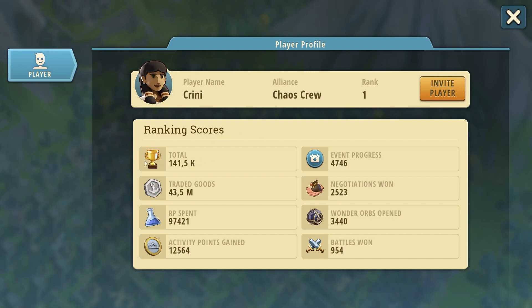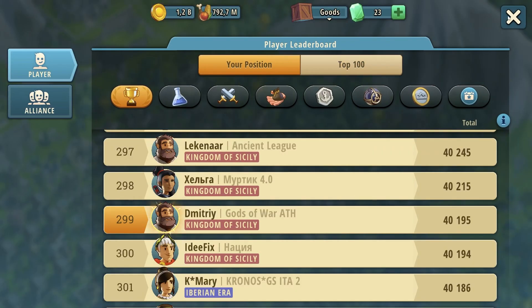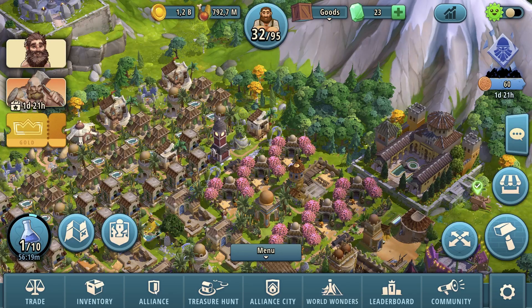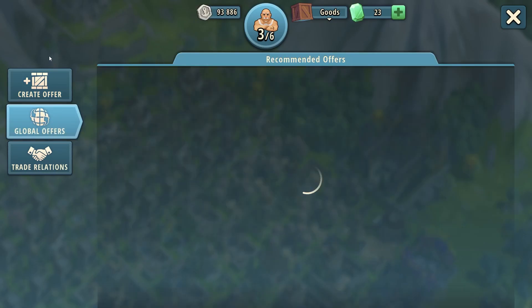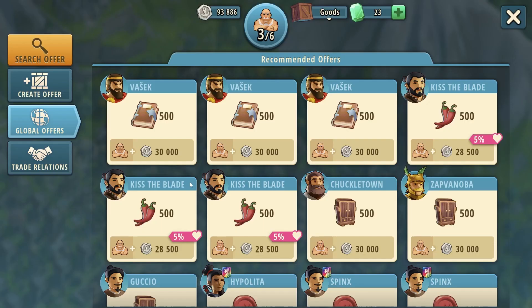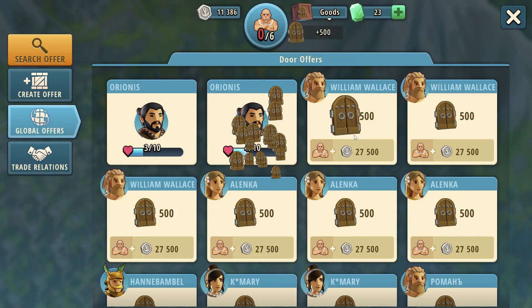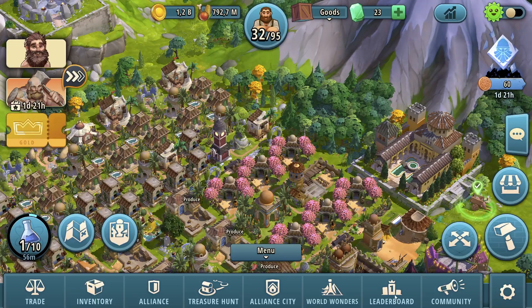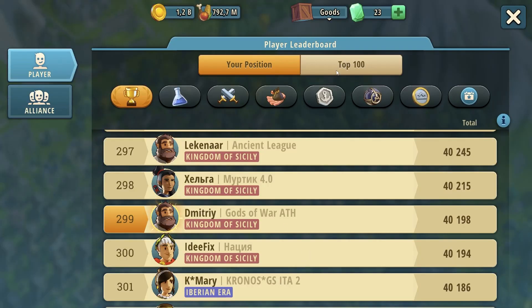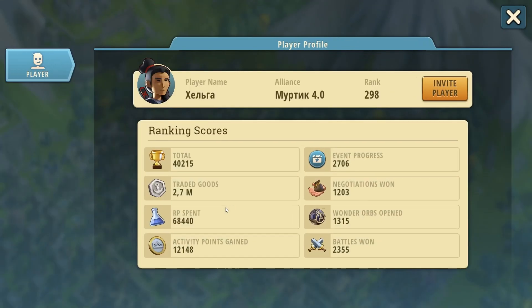First of all it shows your total. Then we have traded goods — if you go to trade, when you sell something and when you buy something, you gain trade points which also contribute to your ranking. When you look at another player you can see their traded goods accumulating and giving points toward their total ranking.